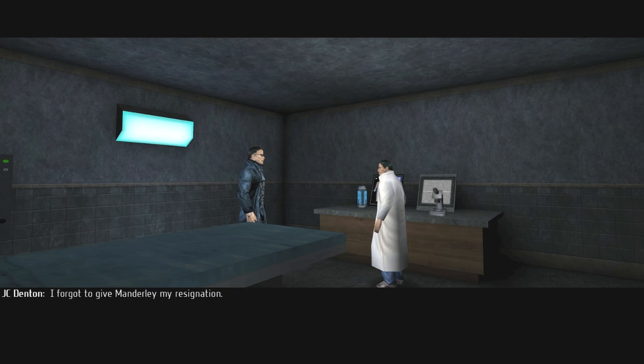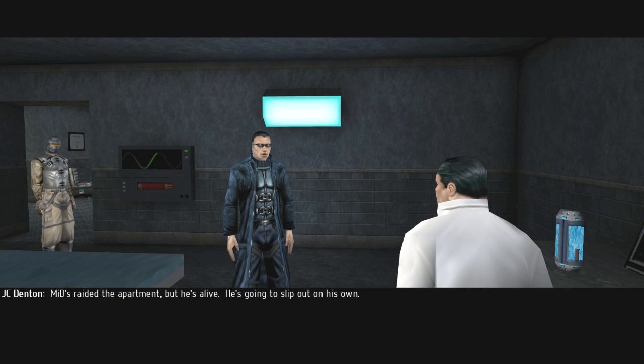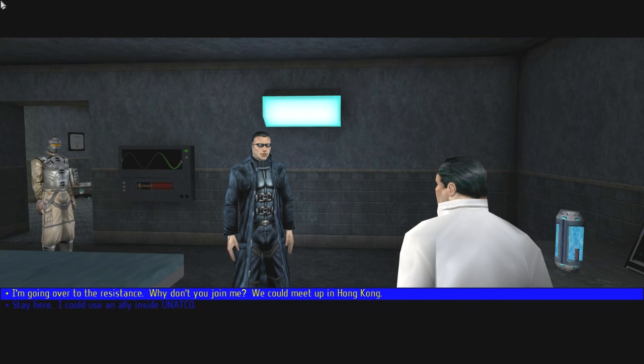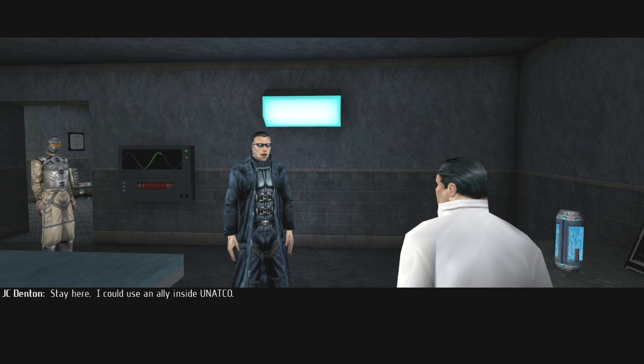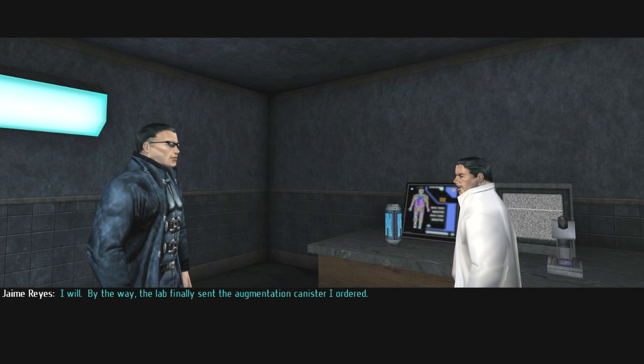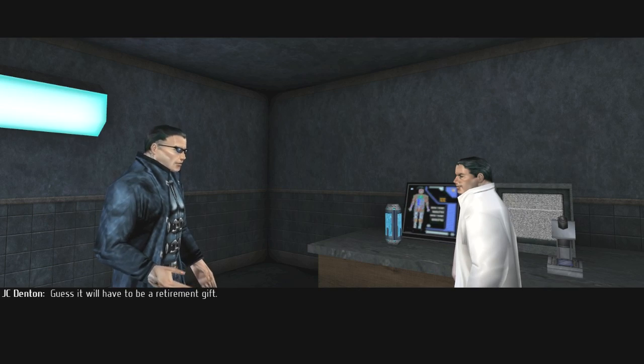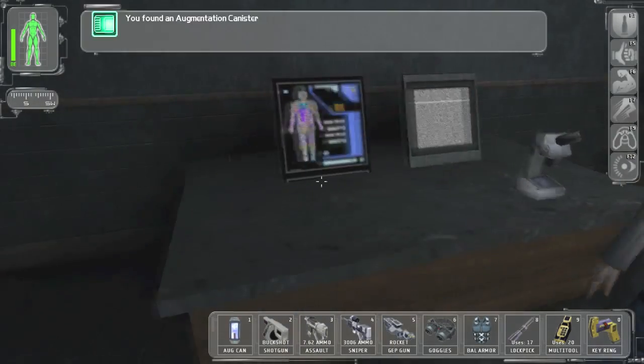'JC, you escaped — is that what the lockdown's about?' 'I forgot to give Manderley my resignation.' 'I heard they killed Paul.' 'MIBs raided the apartment — he's alive, going to slip out on his own.' 'Manderley's a snake — he told me they were going to leave your brother alone. What can I do to help?' 'Stay here — I could use an ally inside UNATCO.' 'Good idea, I can keep you informed.' 'Do that, but be careful — you know what they do to spies.' 'The lab sent the augmentation canister I ordered — the one on the counter. Can your bots do the installation?' 'Yeah — it was going to be a welcome aboard present. Guess it'll have to be a retirement gift.' I really hate that guy now.